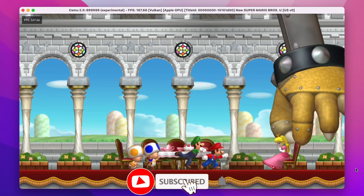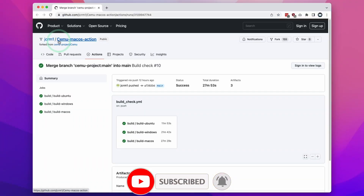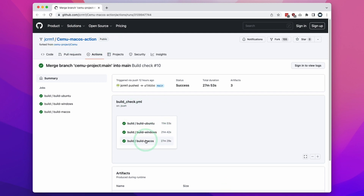If you haven't subscribed already, please consider subscribing to keep up to date with the latest Mac gaming news. So the first thing I'm going to do is go to the Cemu macOS Actions branch. This is basically an artifact build of macOS. This is completely unofficial and not a full release yet, so just take this with a grain of salt. In the future, I'll update the link for a full release.